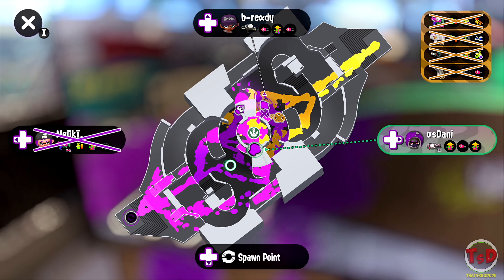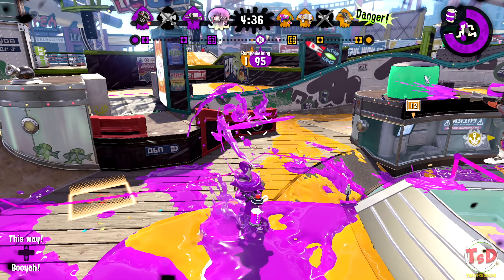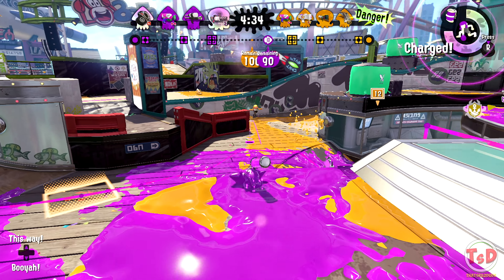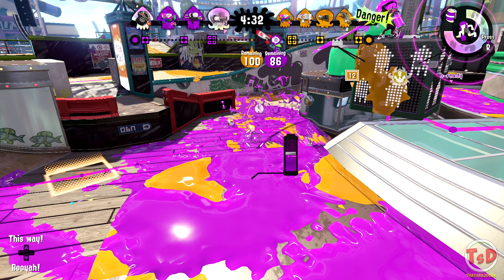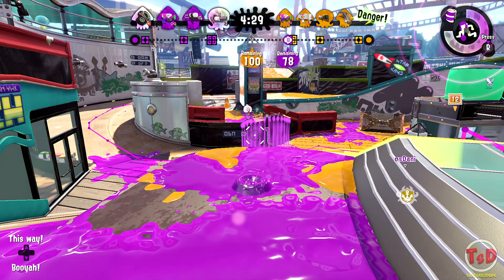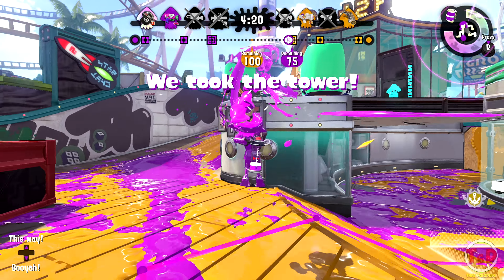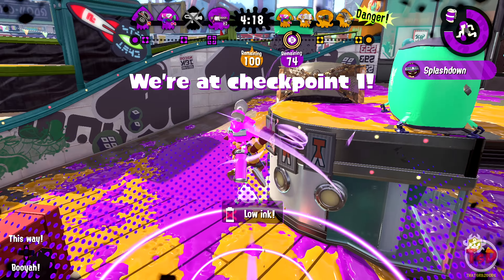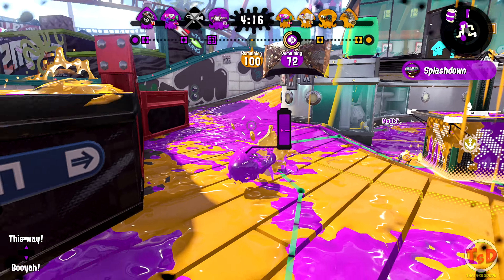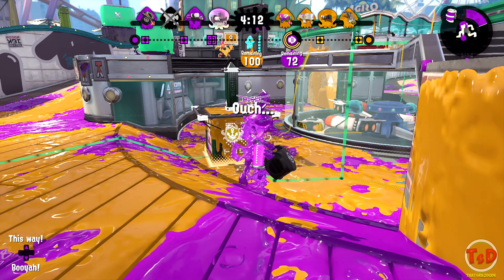Everyone seems to be dead, so we can go ahead and push the tower already. There seems like they are going this way, so I'm just going to toss Fizzy Bombs that way — that's just going to annoy them. That's one kill right there too. We're off tower at this point. The Tentabrello is very, very low on ink.